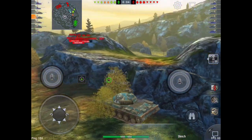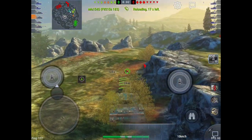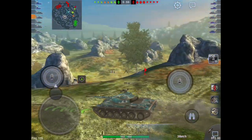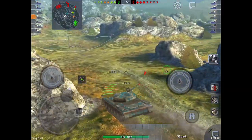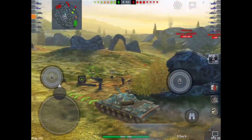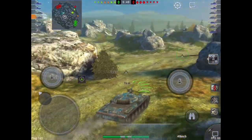This is the 140, and I am basically just spotting up for the team here, having a look around, not seeing anyone. I've looked at their team - they've got two 183s, a very nice-looking Object 268, and a Yag Tiger, so they've got four TDs and two heavies, big heavies too.